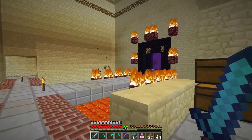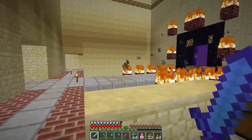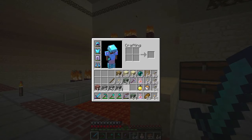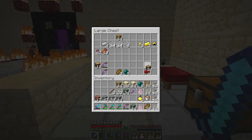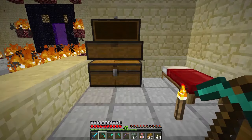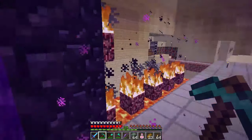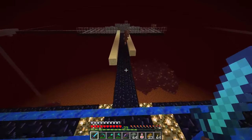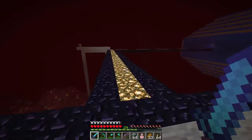Hey guys, my name is Always and welcome back to Super Hostile Legendary. In the last episode we finally got diamonds and I made a diamond pick because we need to get Fortune. We also have an iron pickaxe with Fortune 3. We're not gonna worry about that yet — what we're gonna do is go ahead and pick up this guy and take him with us. I wanted to come back here and drop off the diamond block, grab as many blocks as possible, and head back to the Nether.